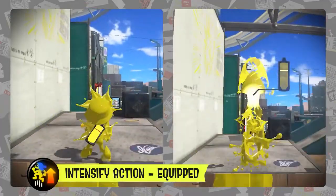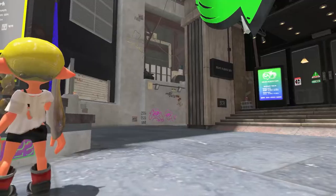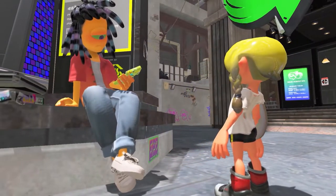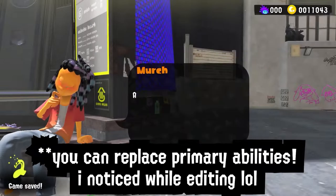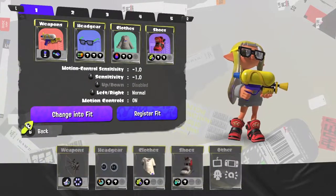New abilities: we have Intensify Action, which increases effectiveness of Squid Roll and Squid Surge — and that is all they showed for new abilities. Merch is now grown up, that's pretty cool. Ability chunks are unfortunately back, and it looks like there is no way to purchase them with gold, so this might be another grind. You can now save loadouts without amiibo, including sensitivity, gear, and weapon.